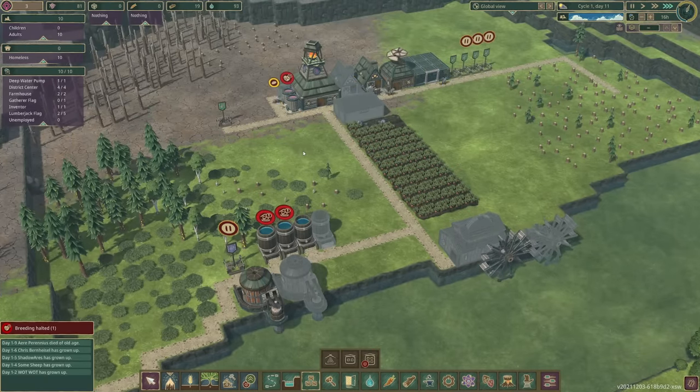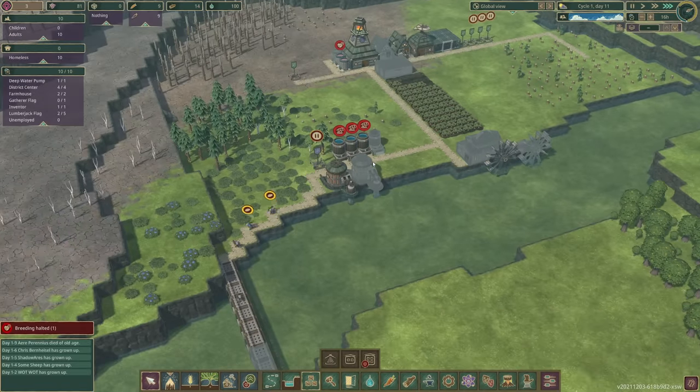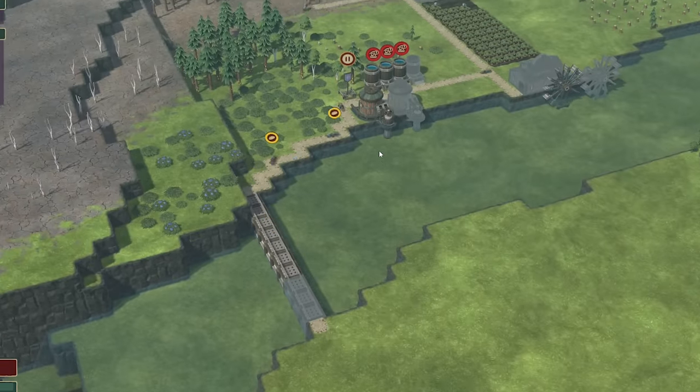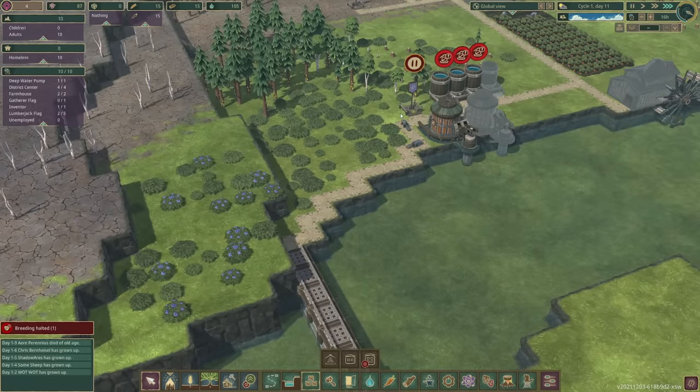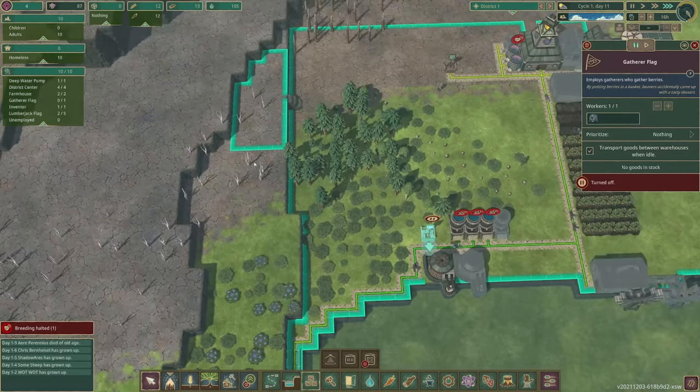I think we're good again — we can go back to fast forward. Food is building up now, hopefully we won't lose any to hunger. That was very silly of me nearly. I wonder as well, is there an easy way to get those berries? If we click on the gatherer flag, you can see this area up here isn't included.